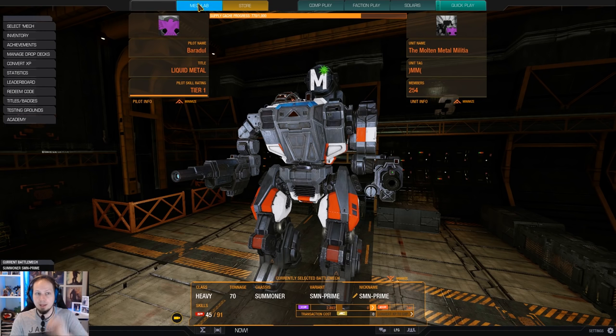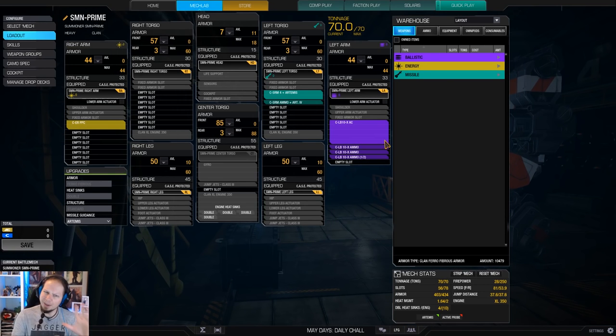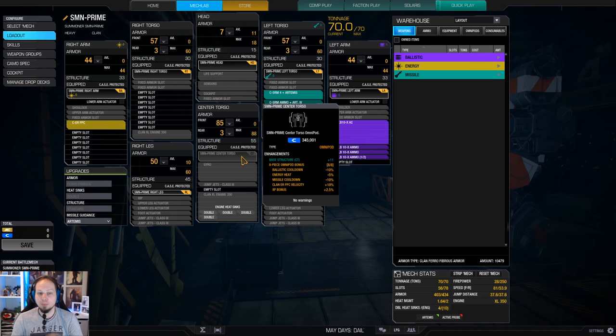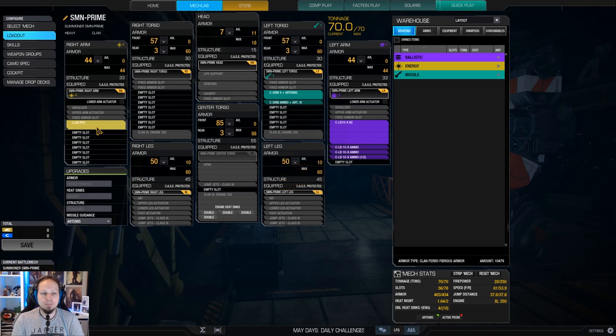Why this? I wouldn't say this is an optimized build, but I think it's interesting to play. And here's why: the stock Omnipod bonus from the full set is Ballistic cooldown -10%, Energy Heat -5%, Missile cooldown -10%, and Clan ERPPC Velocity +10%. That's nice to have. The obvious weapons are an ERPPC, an LB10, and an SRM4 Artemis. The problem is we don't have that much port space, which makes ballistic weapons highly inefficient on a Summoner.